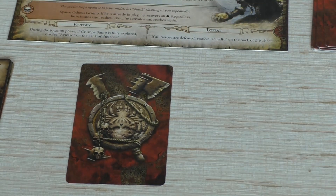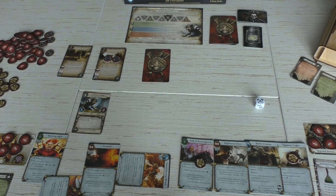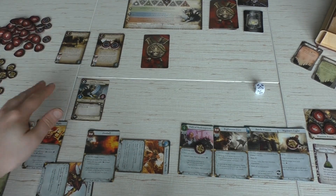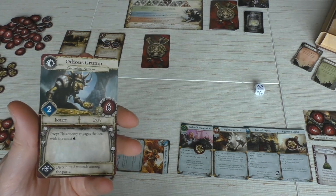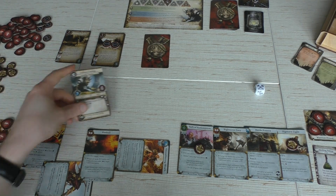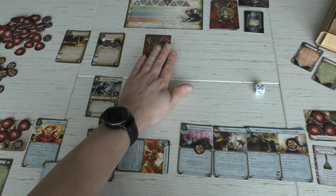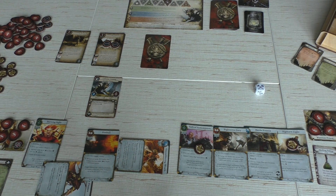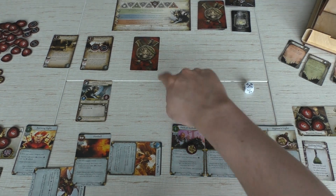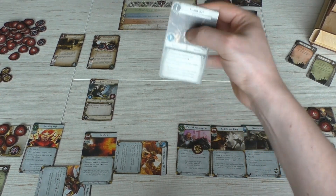We have this creature in the shadows, but that one should not be there — because what did I forget? I forgot an important thing. Last round the Bright Wizard got attacked by Odious Grump, and then I said there are no more enemies, so it is done with this enemy phase. But that's not exactly true because we had a creature in the shadows. I think I forgot this a few times already in this playthrough, and again my apologies, but I will set this one straight. This one activates as well, so we just turn it around and see what it is.